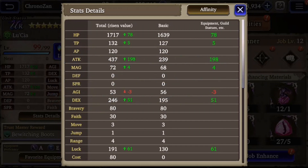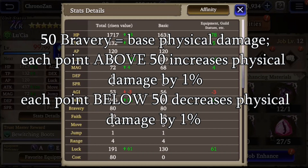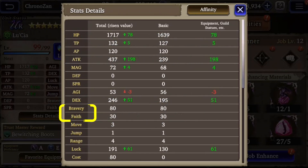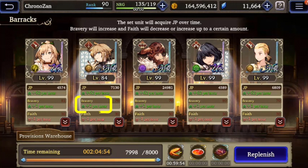Next up are two of the game's more confusing statistics: bravery and faith. Bravery has a couple of different components. First, bravery increases or decreases the amount of physical damage a unit deals in battle. At 50 bravery an attack does base damage — each point above 50 increases damage by 1% and each point below 50 reduces damage by 1%. Every time a unit is KO'd their bravery goes down; if it goes low enough you actually turn into a chicken. Bravery also increases the activation rate of physical reaction and counter abilities. If your counter abilities never seem to work or your unit isn't doing as much damage as expected, check that unit's bravery.